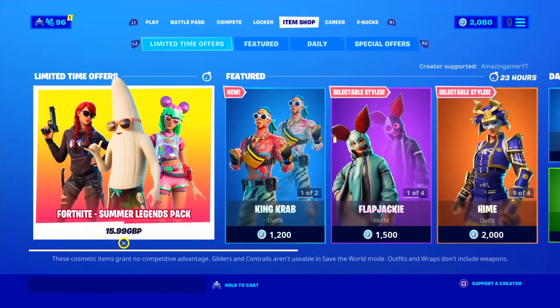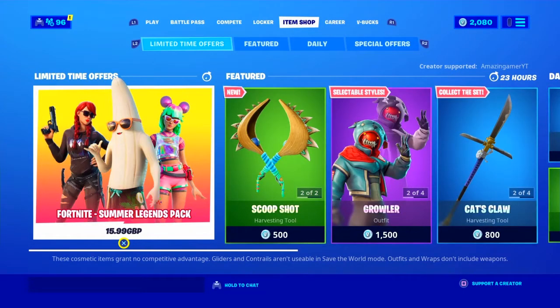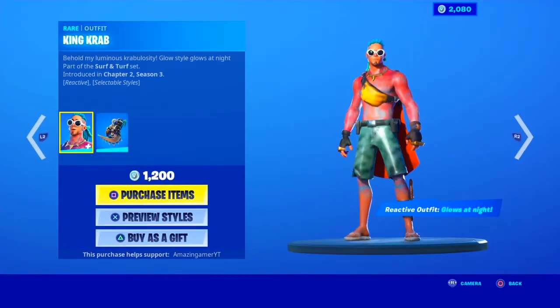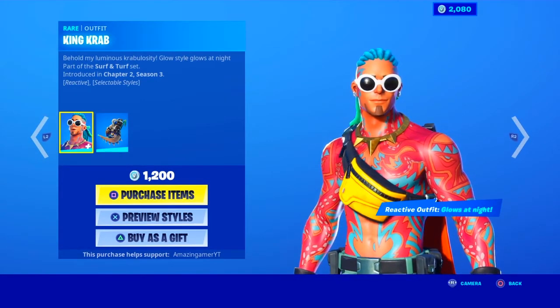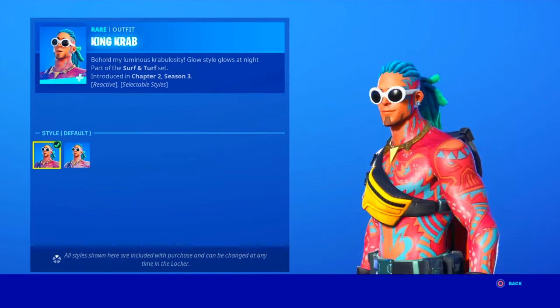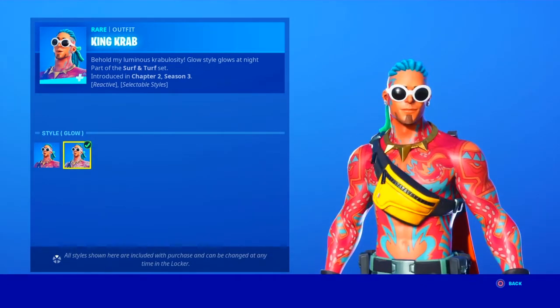The Fortnite Summer Legends pack is still here, obviously soon to go, and a new skin is in tonight's shop called the King Crab — bit of a weird skin — with the default preview style and the glow preview style. Look, it's cloud goggles.